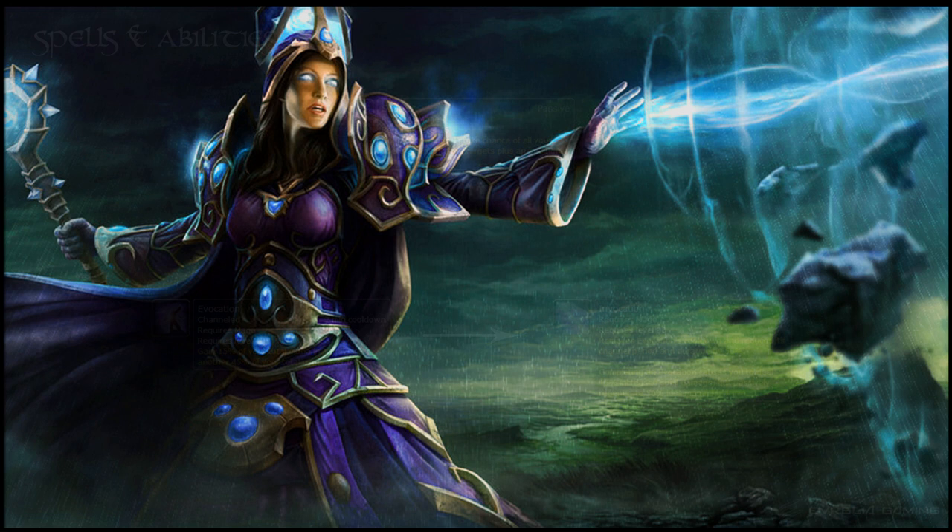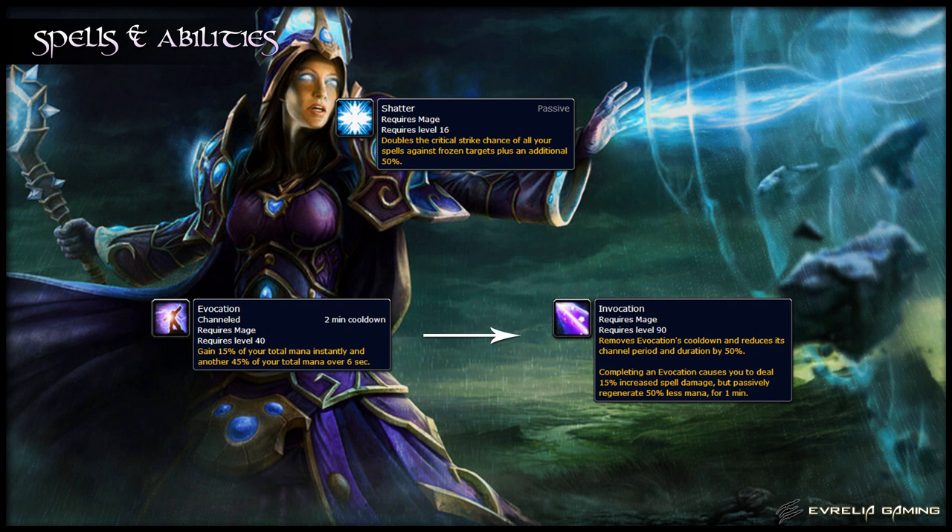First of all, let's quickly run over how each of your spells work and how to use them correctly. As a Frost Mage, several of your spells can freeze the targets they hit or act as if the target is frozen. This is important because your spells have a hugely increased critical strike chance against frozen targets thanks to the Shatter passive.